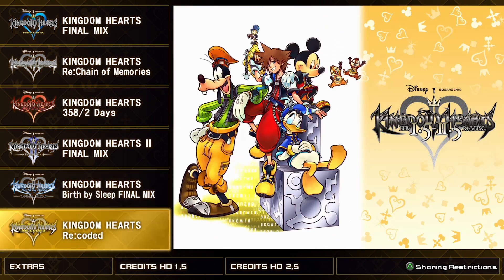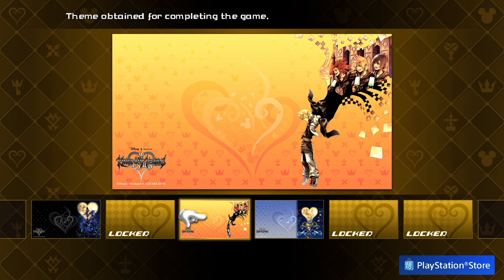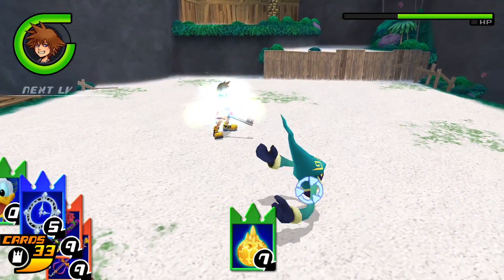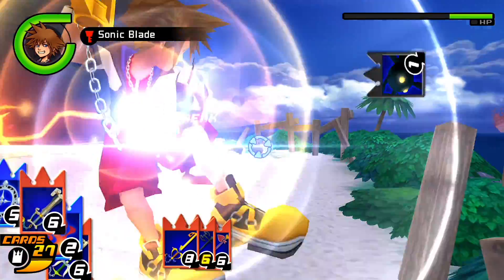Once you've done that, to indicate that you've completed 358/2 Days, you will unlock the 358/2 Days theme for your PlayStation 4. This is a good indication that you've finished the game. Once that's all done, simply head back to Kingdom Hearts Re:Chain of Memories and you can now obtain the cards.